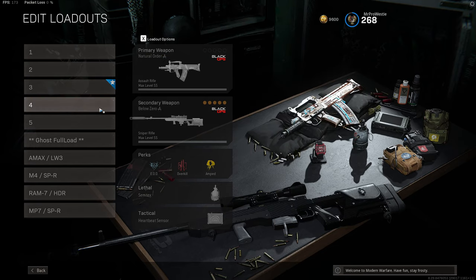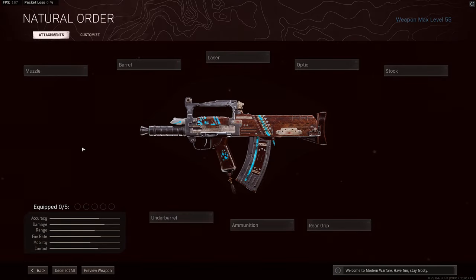For the fourth assault rifle on my list, I'm going to throw the Grozer up here. This thing is really nice — I've only recently discovered it, but if you saw my video the other day using a not fully maxed out version and still doing really well, you'll know this is a good assault rifle. I have now fully maxed the gun — thank you double weapon XP and Plunder — and I can now share what I think is the best loadout for the Grozer.